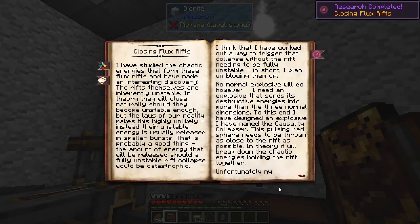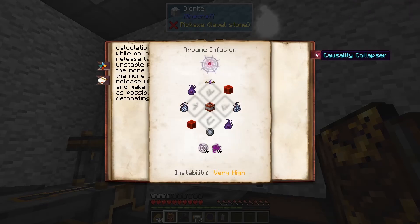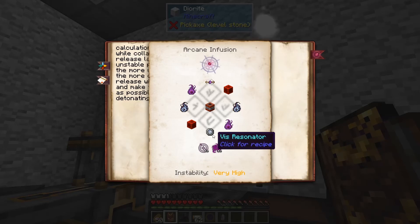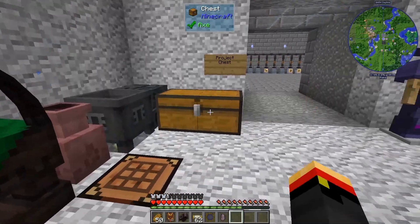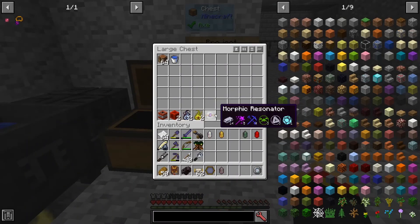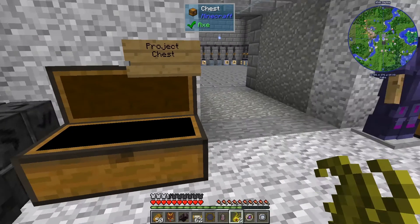Closing Flux Rifts is a very complicated process, and you can see we have a very high instability process. We need 50 Alienus and 50 Vissium, and we're going to need a V Resonator, a Morphic Resonator, two Niter, two Alimentum, and two Redstone Blocks infused into a block of TNT. Quite a big recipe - let's see if we can pull it off.